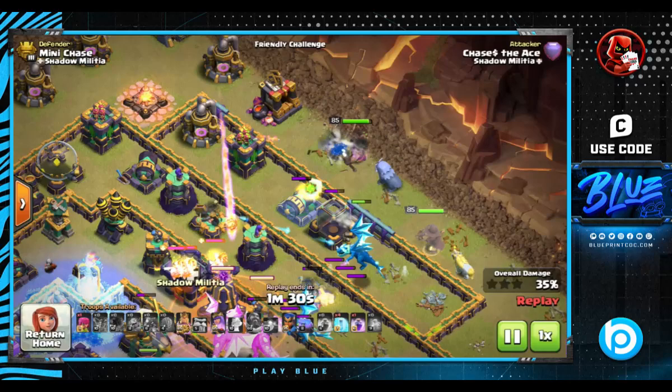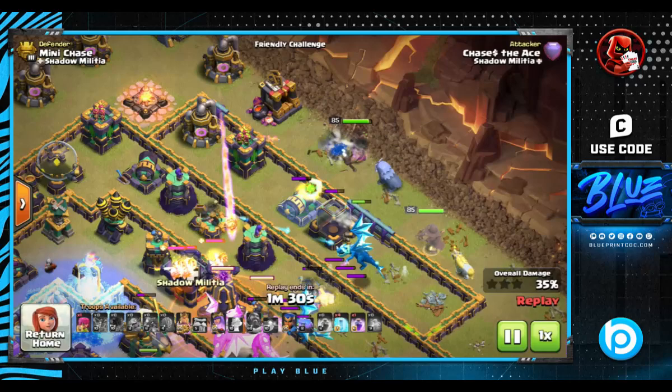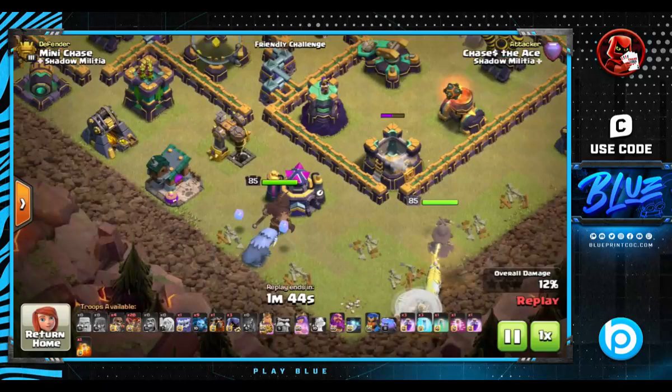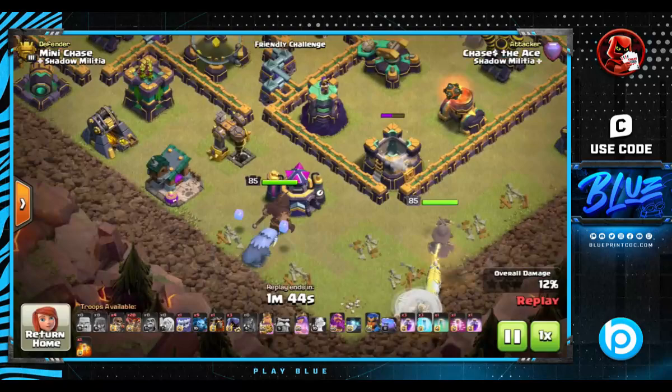I personally like to use the Frosty with the King for most attacks. The King is a melee unit, so Frosty can sit comfortably behind him while slowing down defenses as the King charges through the base. To recap, the Frosty seems to work best on the Warden in ground smash attacks, and best on the King for pretty much all other attacks.